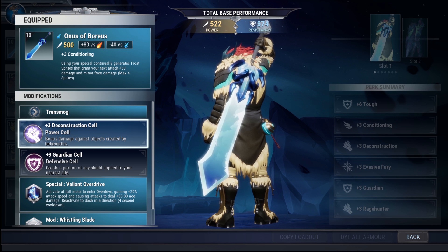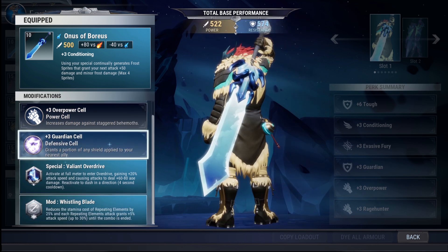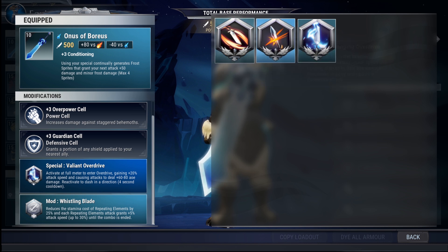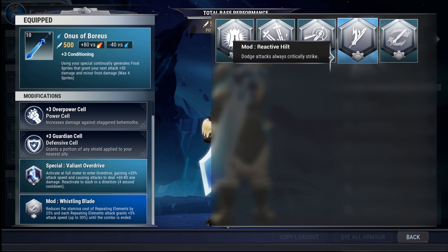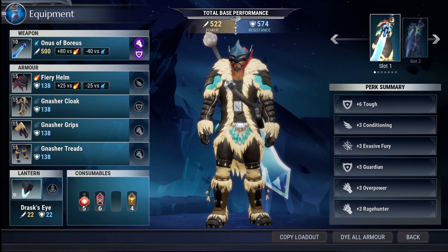Moving on, we can talk about sockets. Sockets are in all pieces of gear; they cannot be changed, but this is how you add cells — another important part of Dauntless — into your weapons and armor. Through the mastery system you can also gain different specials within a particular weapon type. I'm using Valiant Overdrive, but I can use Ardent Cyclone or Avenging Overdrive — they all make my special do different things. Mods are a way to change your playstyle, push an advantage, or make up for a weakness — for example, making dodge attacks always critically strike.